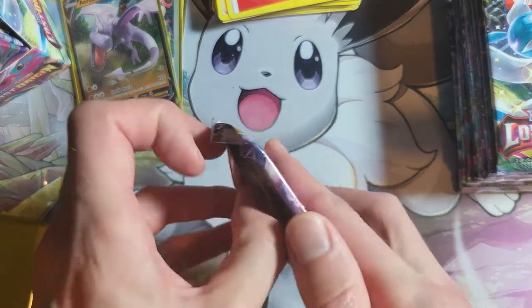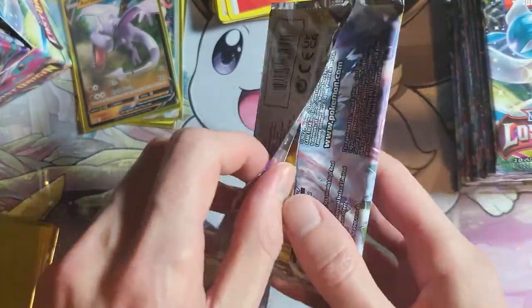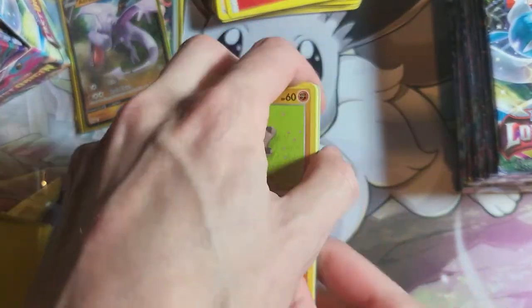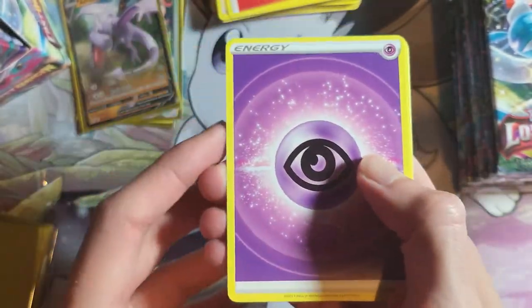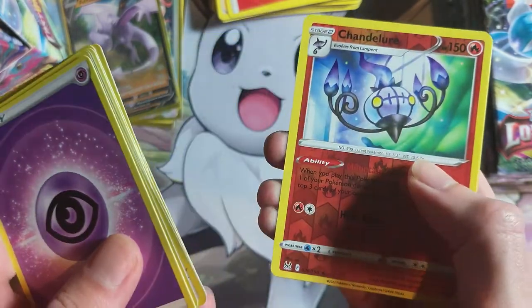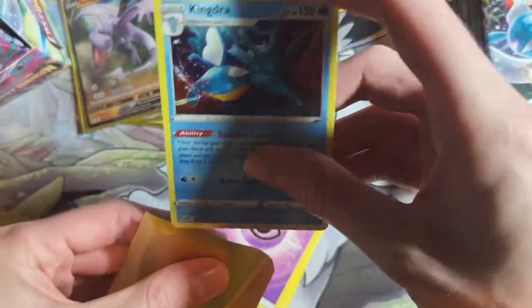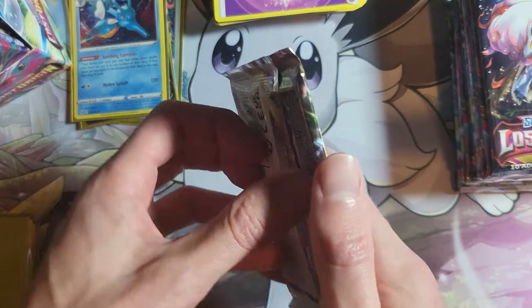I've opened probably less than 20 packs of Fusion Strike and my first two pulls from that set were Greedent V and Greedent VMAX. Like, if you ever wanted two representatives for a set, they are not it. Psychic, Miss Fortune Sisters, Porygon, Lake Acuity, Rockruff, Seal, Shepet, Machop, Pikachu, Reverse Chandelure, and Kingdra Hollow. I'll sleeve the hollows just because they are pulls, even if they're basically the lowest point in a rare set you can get.